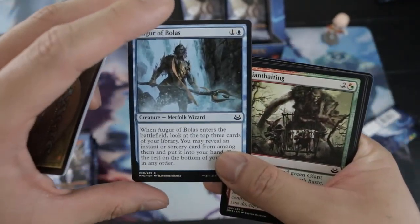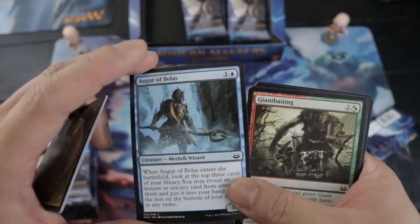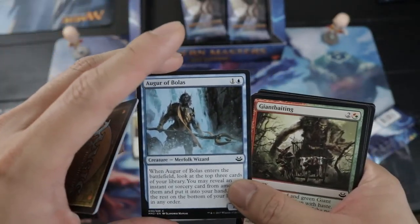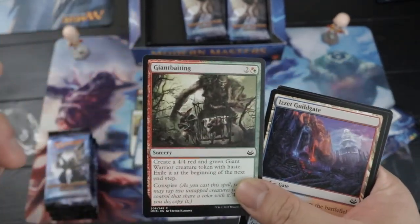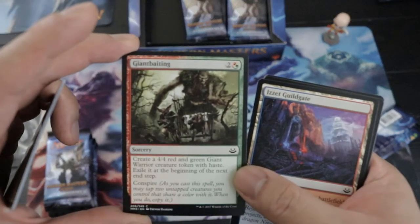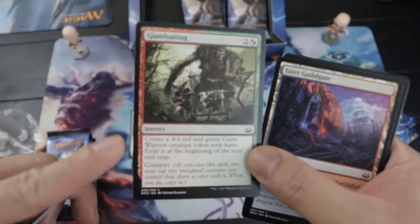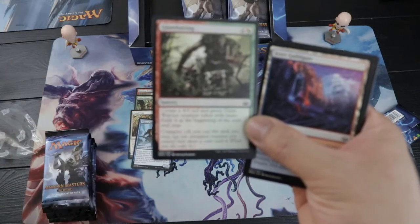Auger of Bolas is like a really good cantrip. And Peer Through Depths — oh my god, actually last night I was in a draft and this card killed me. This conspire token mechanic right here...